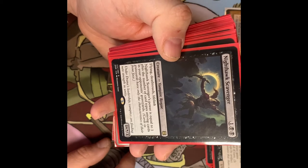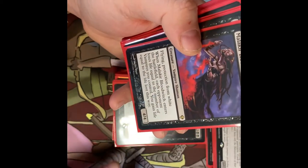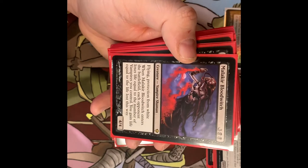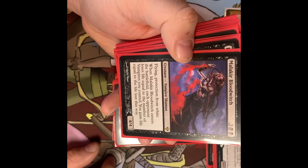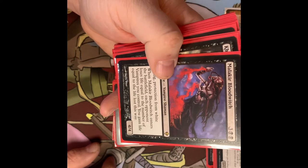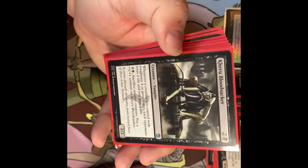Nirkana Scavenger's power is equal to one plus the number of card types among cards in your opponents' graveyards. It's a bit of an odd duck, but if your opponents have sorceries, enchantments, creatures, artifacts in their graveyards, it gets bigger. Bloodwitch — flying, protection from white. When it enters the battlefield, each opponent loses life equal to the number of Vampires you control and you gain that much life. I've had this go off with a bunch of Vampires out and it is gross.